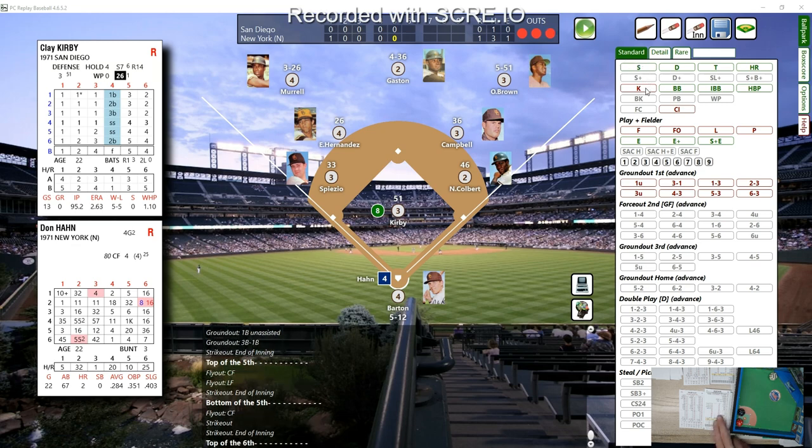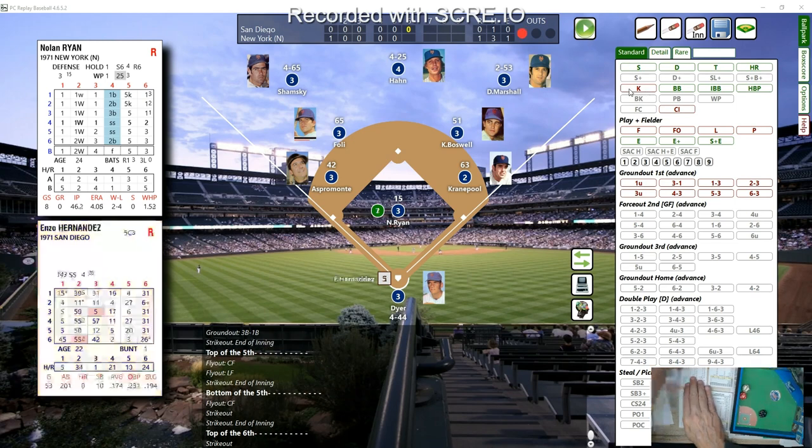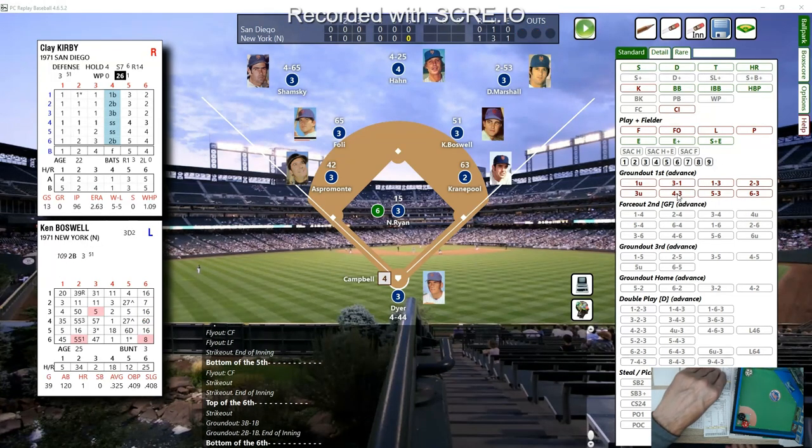Ryan is an A pitcher today. Clay Kirby with a 23 — strikeout, that's number seven for Ryan. Seven strikeouts so far in six innings here at Shea Stadium. Enzo Hernandez top of the order with a 25 — bounced to third, scooped by Asper Monte, thrown out. Dave Campbell up next with a 25 — bounced to second, Boswell side-arms it to first. That retires the side.